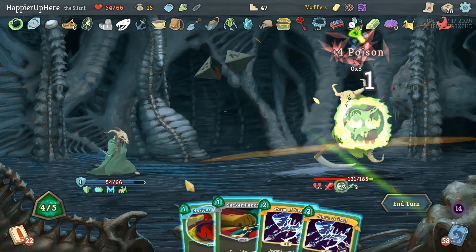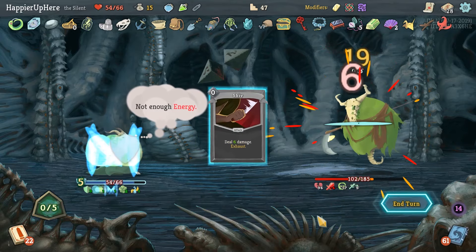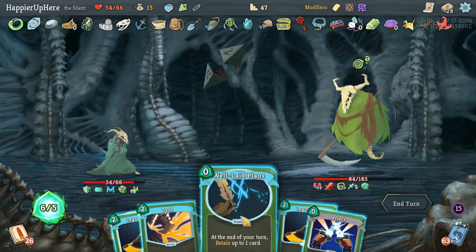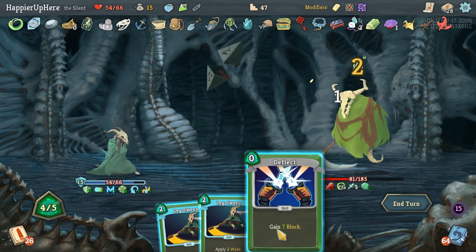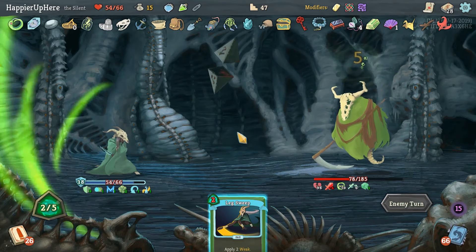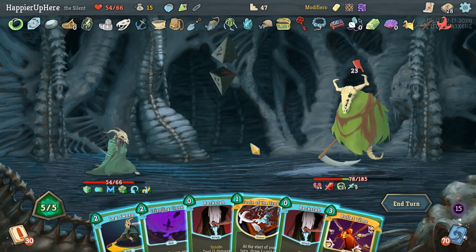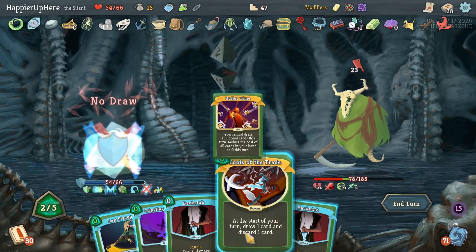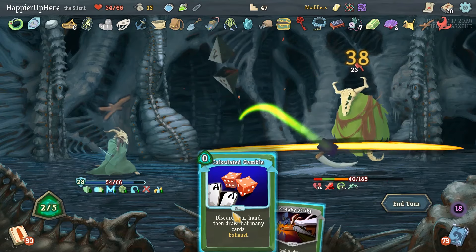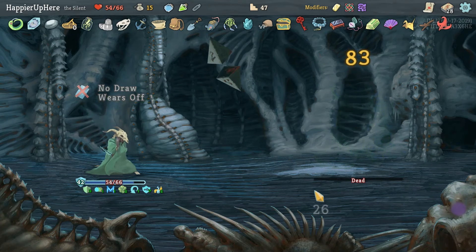The Malaise is proving itself very powerful. Let's just do Bouncing Flask. Noxious Fumes, Sucker Punch, and Stronger Steel. We're not getting attacked — let's just do Dash. He's intangible anyway so it doesn't matter. I'll keep Leg Sweep for when he does the big attack again — clearly he likes it. I think we can do Bullet Time here. Tools of the Trade, Crippling Cloud, Leg Sweep, Backstab, Backstab, Deflect, Sneaky Strike — and he should be dead! We perfected all the elites on this floor — that's good!